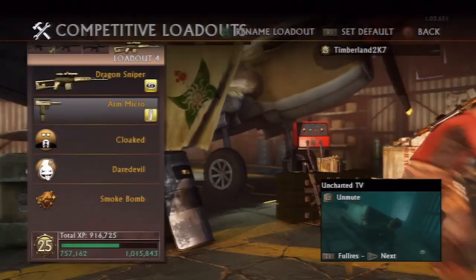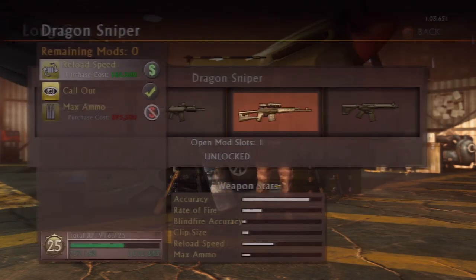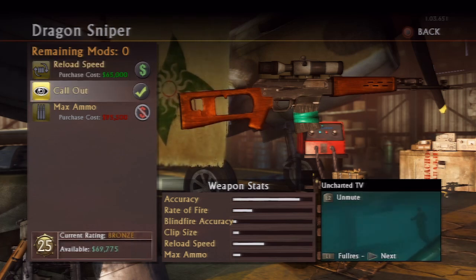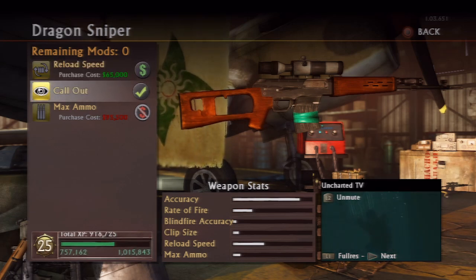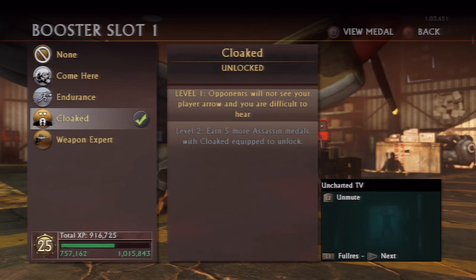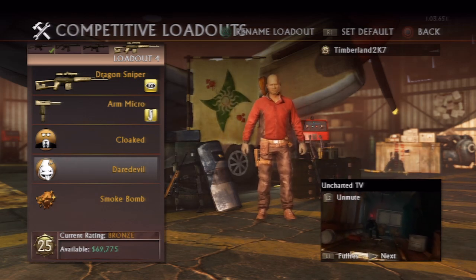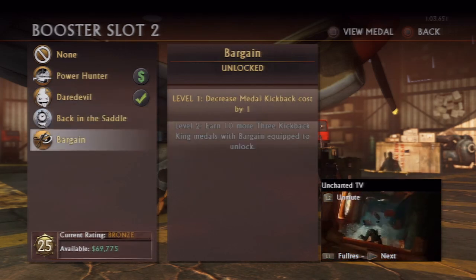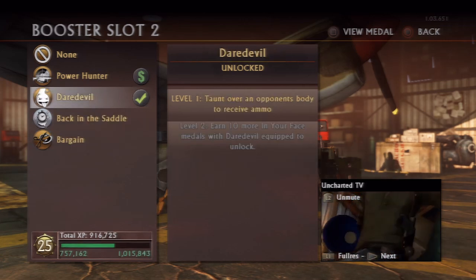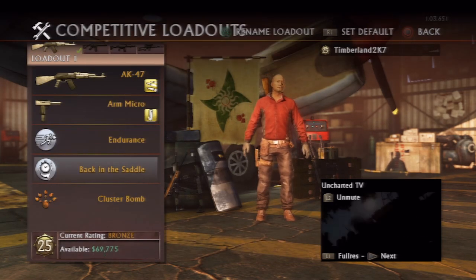For the fourth and final loadout I ended up using the Dragon Sniper along with Callout, which marks players on the map when I engage in battle with them — this will also help out my allies. The loadout consists of the Dragon Sniper along with the Arm Micro, which will help me in close-range combat since the sniper is pretty hard to use up close. In addition, Cloak is the first booster and Back in the Saddle is the secondary booster, which helps me get back into battle faster if I die. I'm also using the Smoke Bomb kickback, because if I can't win a gun battle I can just vanish and relocate somewhere safer.